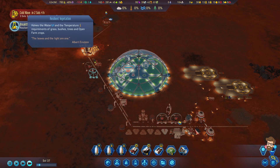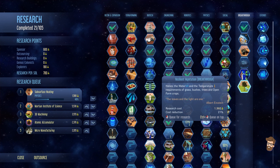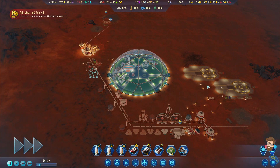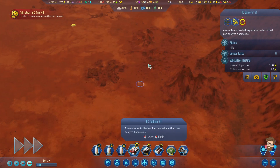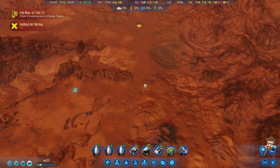Breakthrough discovered - this is actually another good one. Resilient vegetation halves the water and temperature requirements of grass, bushes, trees, and open farm crops. Meaning that I can actually get stuff growing a lot faster in outdoor farms.